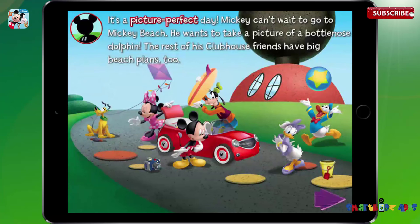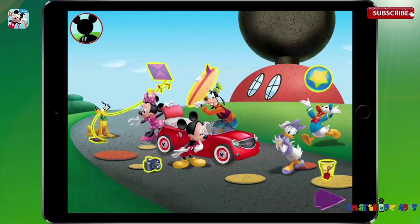It's a picture-perfect day. Mickey can't wait to go to Mickey Beach. He wants to take a picture of a bottlenose dolphin. The rest of his clubhouse friends have big beach plans too. Would you help pack up the toon car? Drag each item into the car.